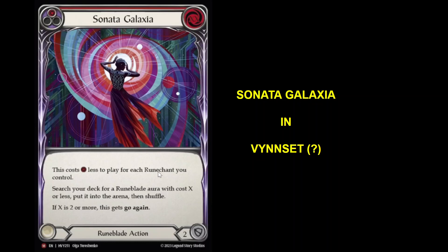I'll put the video for the real spoiler in my description, so you can go and watch that if you want. But I've got the picture of it on the screen here. This new card, Sonata Galaxia. Cost XX, it's a red. Costs one less to play for each Runechant you control. Search your deck for a Runeblade aura with cost X or less, put it into play. And if X is two or more, this gets go again. And it's a two block.